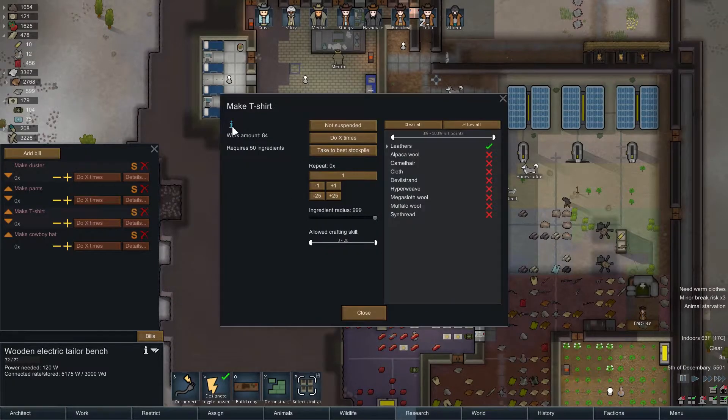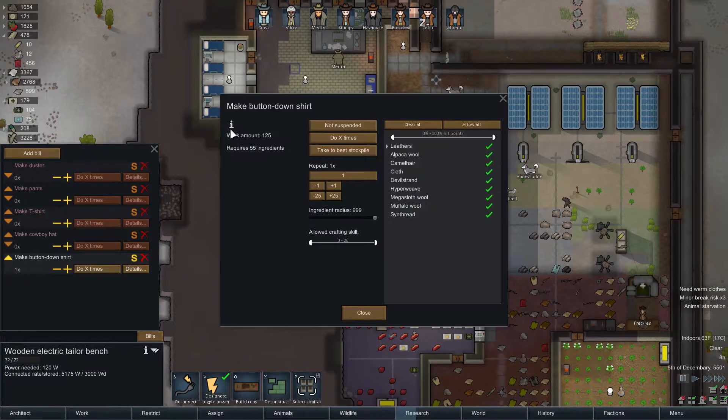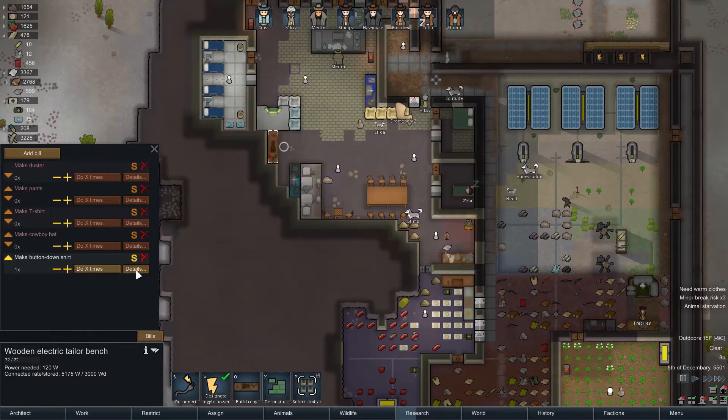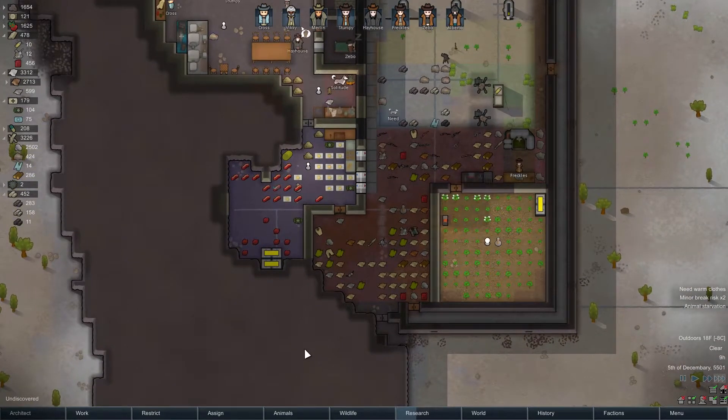Actually, here's a question — so these provide cold minus five. How about the different shirts? How about the button-up shirts — are they any different? Cold minus seven. Yes, they are! Well then. One, two, three, four, five, six, eight — let's do that. That'll give us free two degrees. I'm happy with that.